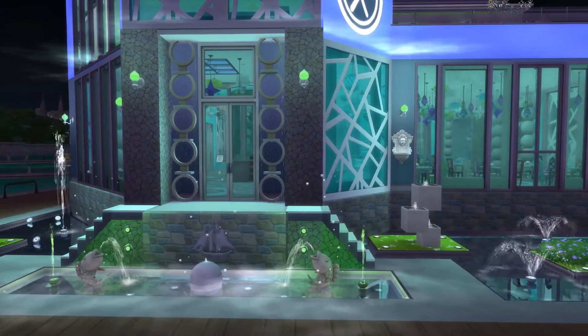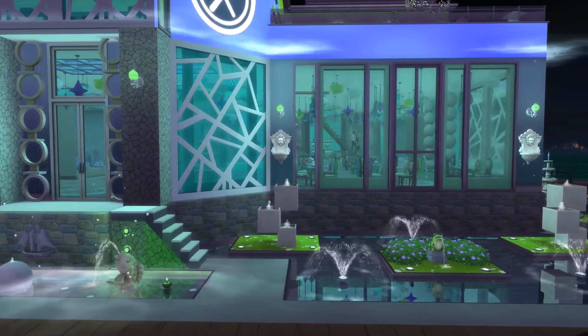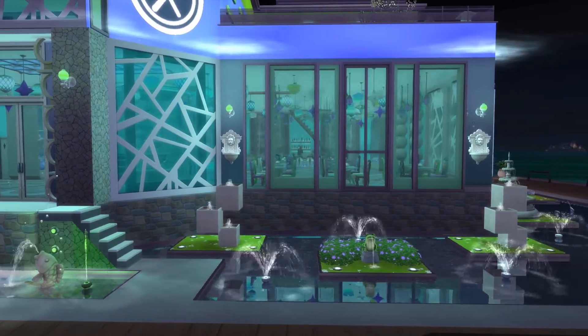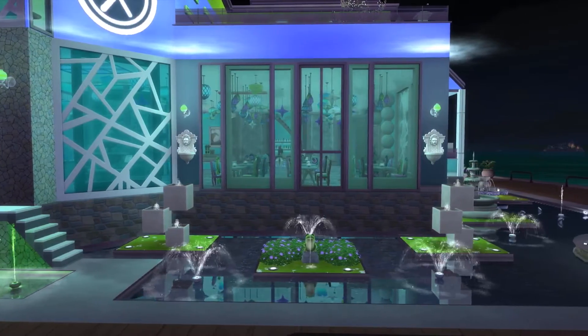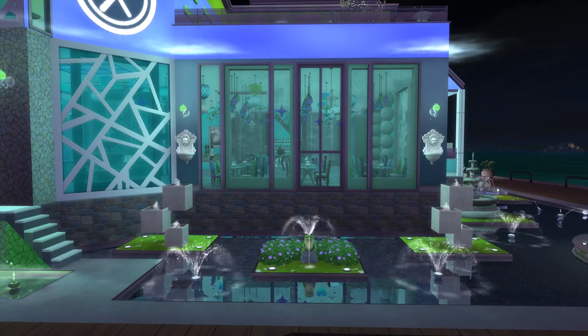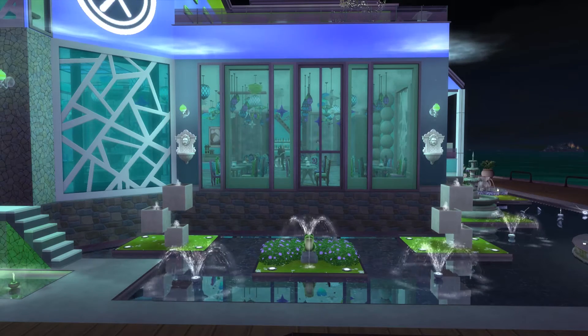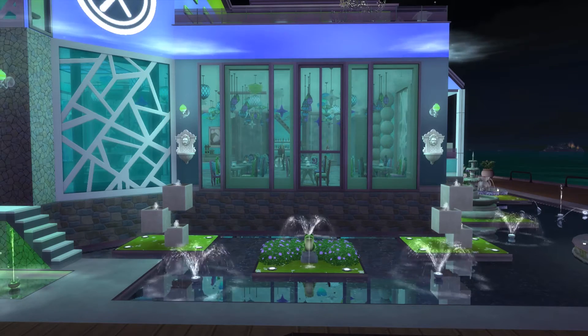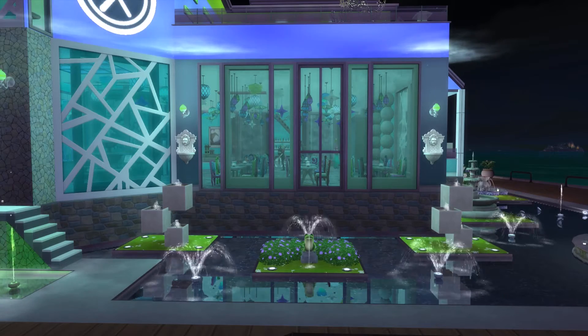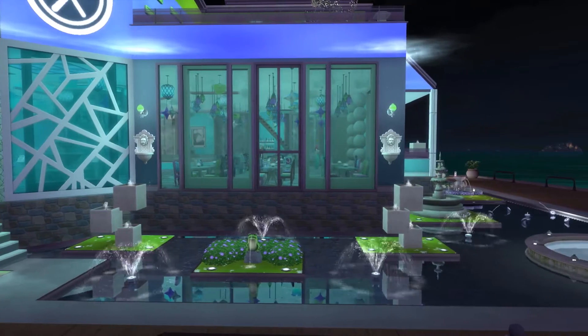One of the bonus requirements was a water garden — and in parentheses she put 'whatever that means.' I don't know what a water garden is either, so this is my interpretation of what it would look like. I basically built a fountain around the entire build and put these little sections of grass platforms and flowers, with more fountains on top to create a garden effect.